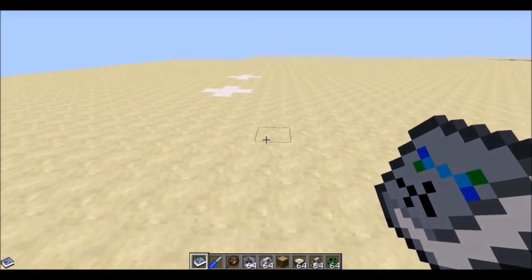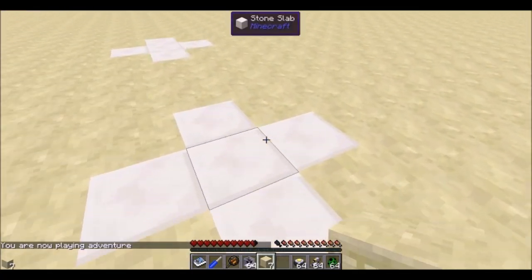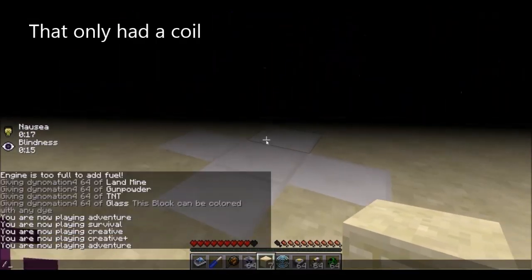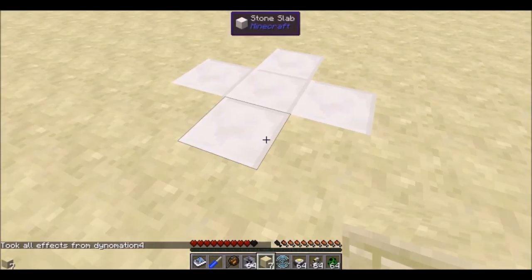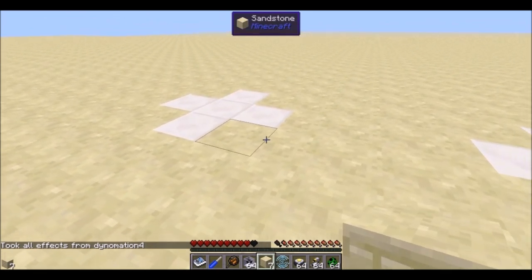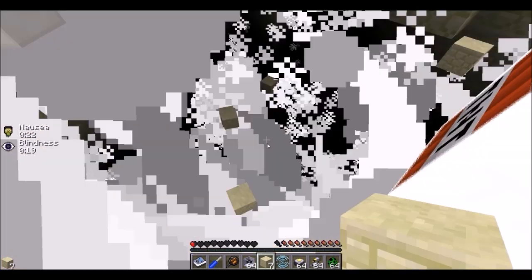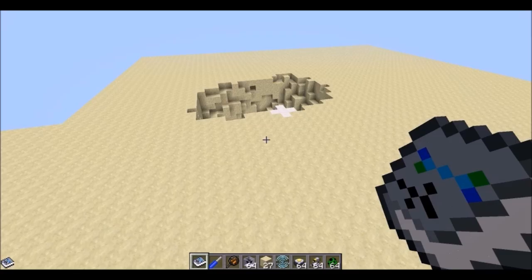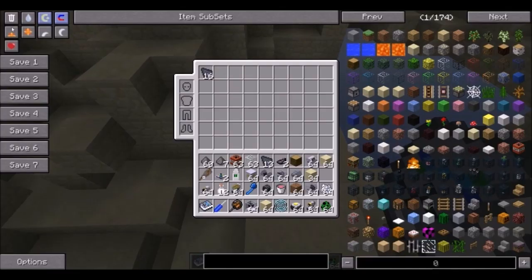For the landmines — here's the first one. This gives you a little damage, nausea, and blindness — the usual bad effects. Here is one that has four gunpowder, a TNT, and a glass in it — it's a little bit more dangerous. Let's take a look at that hole: decent size, pretty deep. That's the landmine.